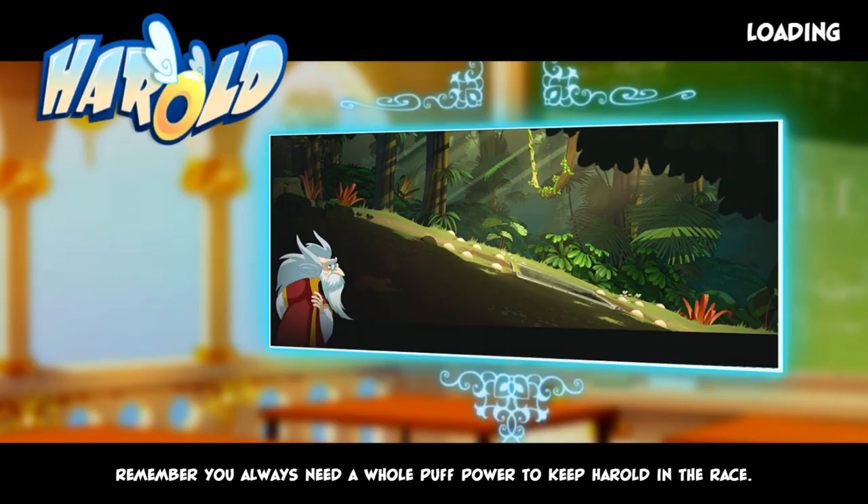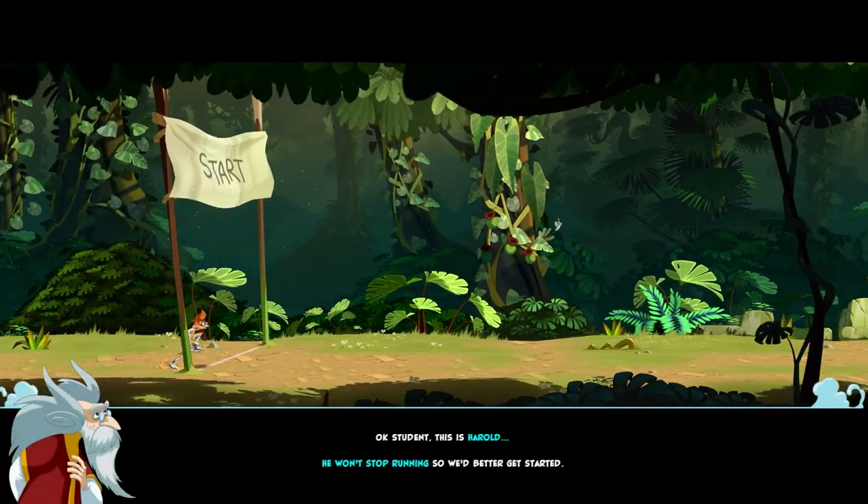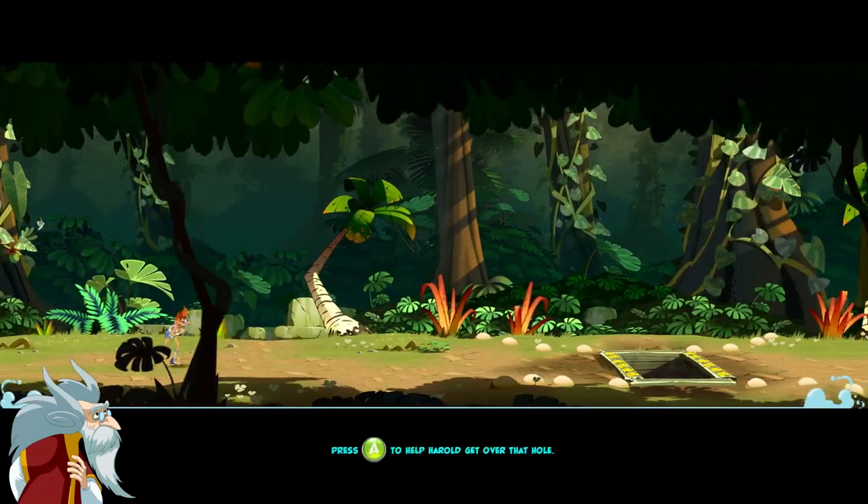Professor Enoch insists that they'd better get that humble heart rate up by trying a practice course. So yes, you're a guardian angel looking after runners basically in a race, and that's what you do. From what I saw on a little bit of the trailer, you control the environment to get the runner around. Harold won't stop running, so we'd better get started. Let's go for it.